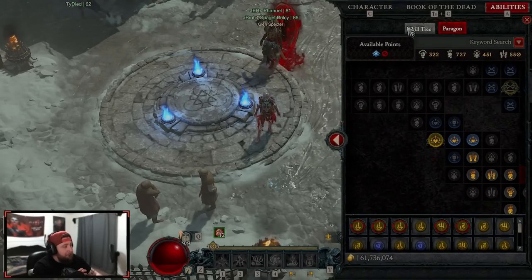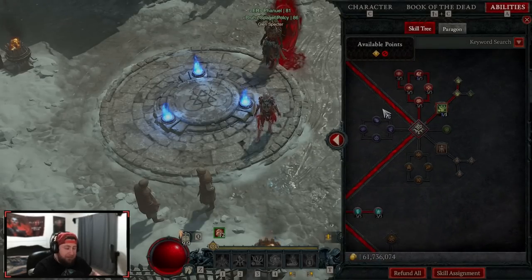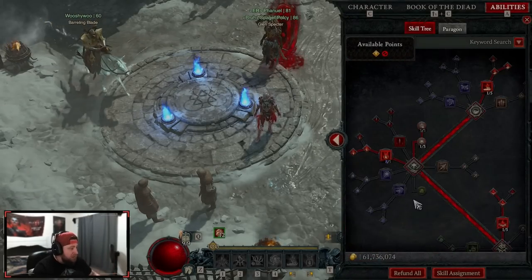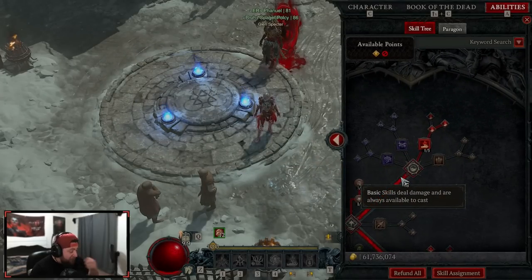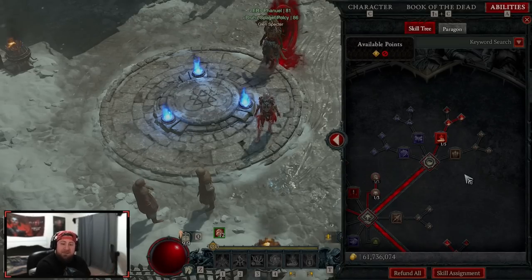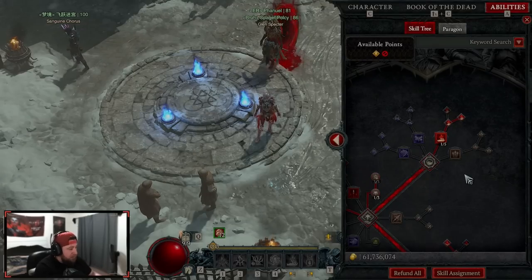The blood surge necromancer was extremely buffed — overpower specifically was extremely buffed from all of the patch notes. This is a continuation of the leveling build, so if you've seen that one check it out. Blood surge is very very strong to level with the necromancer in Season 2, so let's break down everything we have here.